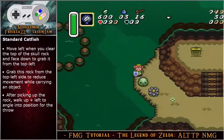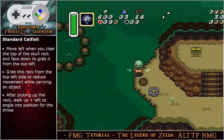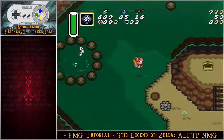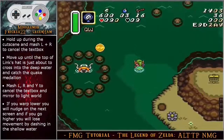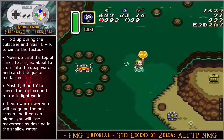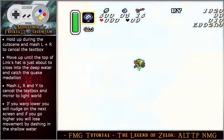For the standard catfish throw, move left when you clear the top of the skull rock and face down to grab it from the top left — grabbing this rock from the top left side reduces movement while carrying an object. After picking up the rock, walk angle up left into a position to throw the rock. Hold up during the cutscene and mash L and R to cancel the text box. Move up until the top of link's hat is just about to cross into the deep water and catch the quake medallion. Mash L, R, and Y to cancel the text box and mirror to the light world.